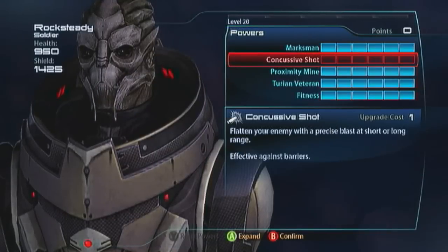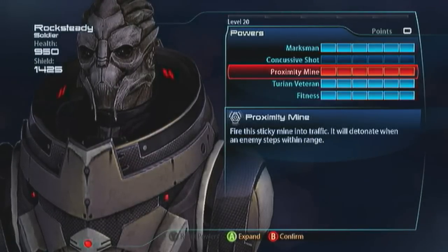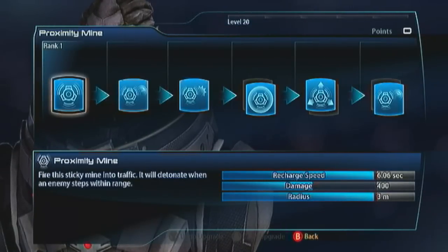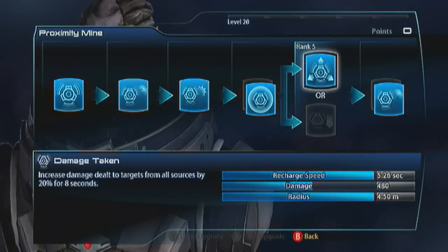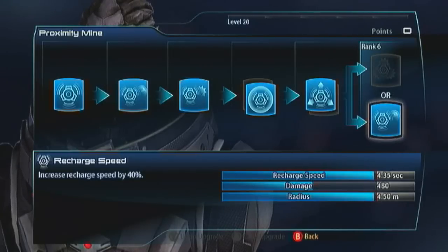I'm going to spec into proximity mine, because in the few chances where I won't be in Marksman, I'll be taking on a big boss target — it's going to allow me to debuff him and then just plow into him. You still want radius so you can throw it at the enemy, and you want damage taken. For the final evolution, take recharge speed because proximity mine's recharge is 4.35 seconds. Unlike infiltrators who fire it in tactical cloak, with this guy you're stuck with proximity mine's full recharge, so knock it down by 40%.